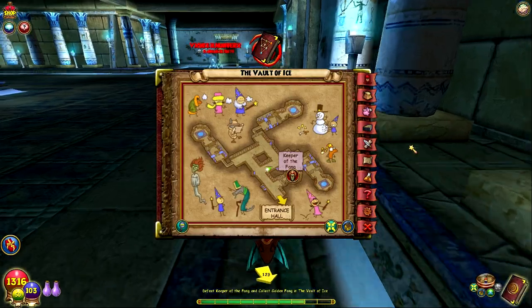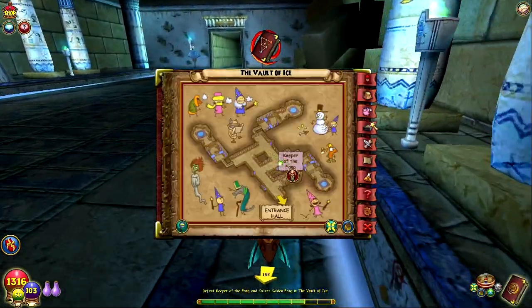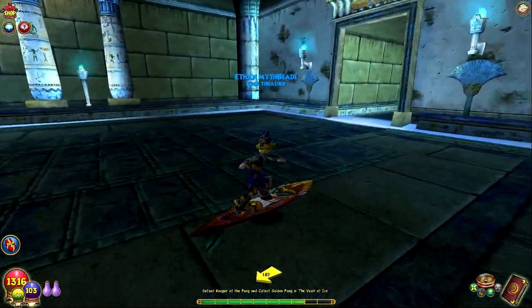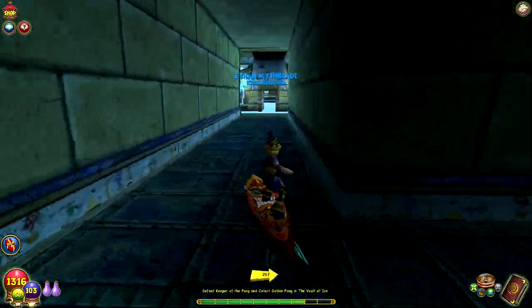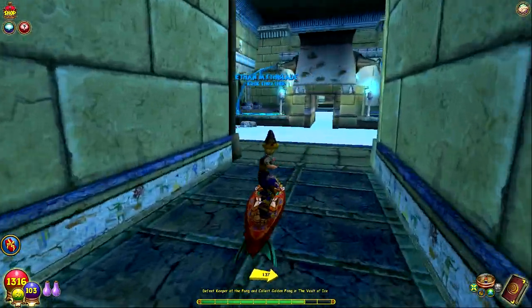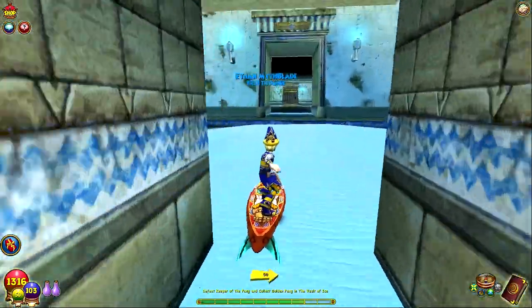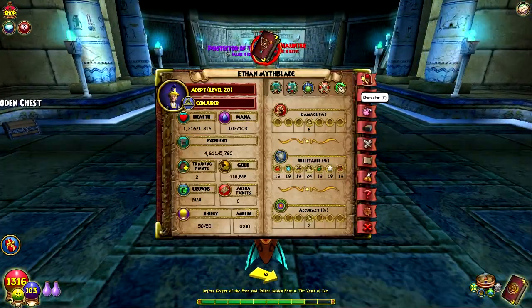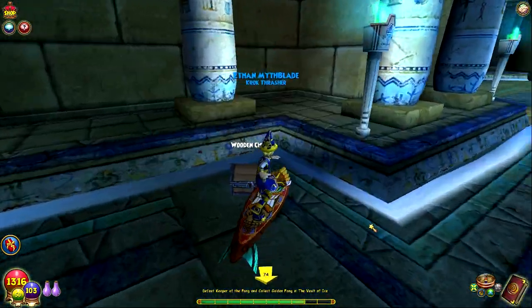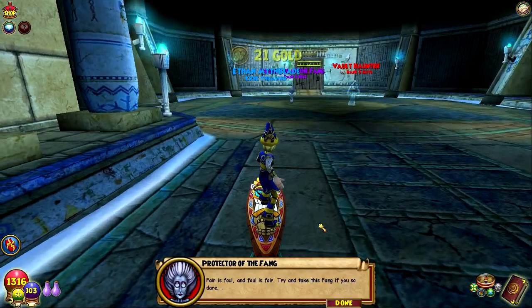The first one we should go face is the one way back in this corner. I think I'm kind of running low on TCs, but I have a lot of spells enchanted already, so I think we should be okay. I don't think it would be that difficult — we just have to summon a minion and then we should be fine. Wooden chest: 21 gold. They're so cheap with those things.